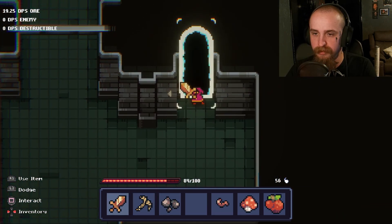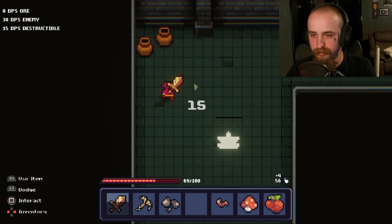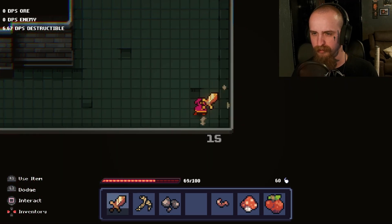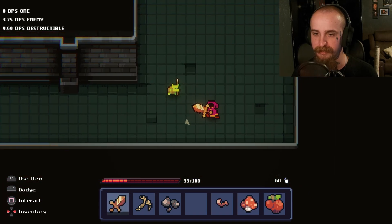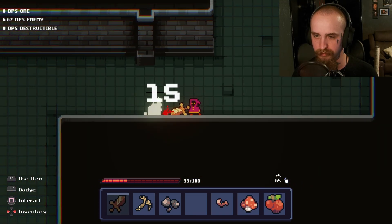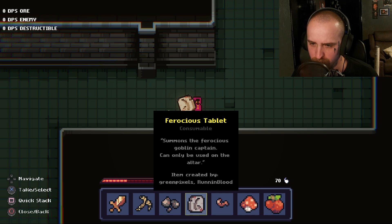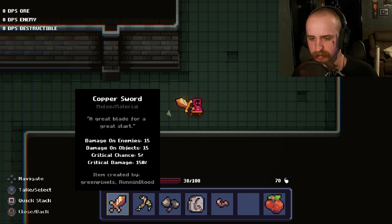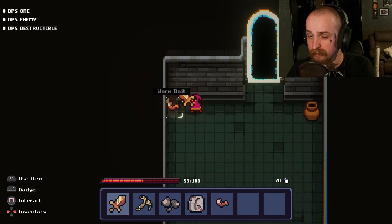I'll take that. Nothing that I want, some more snot. So yeah, this works on a controller if you use the claw grip. Ow! I'm getting bitch slapped by tiny little green men. Summons the ferocious Goblin Captain, can only be used at the altar. Okay. Let's eat a bit and heal. Also, both of those items seem to be made by the same people, so I'm guessing they may just be two devs.